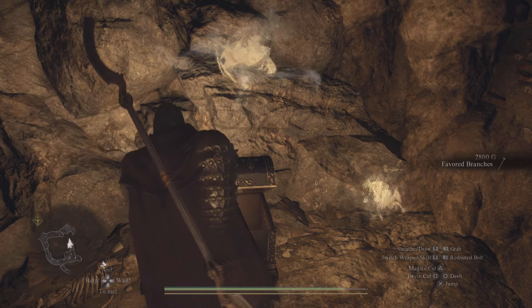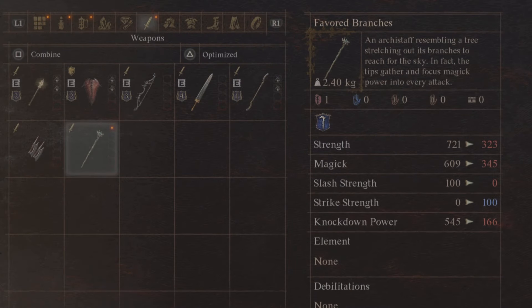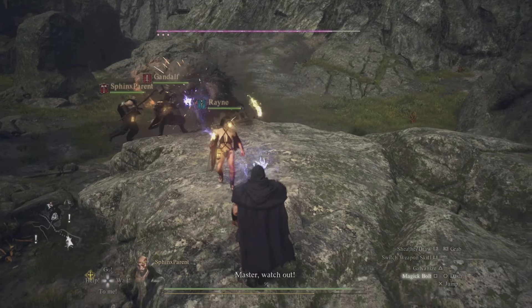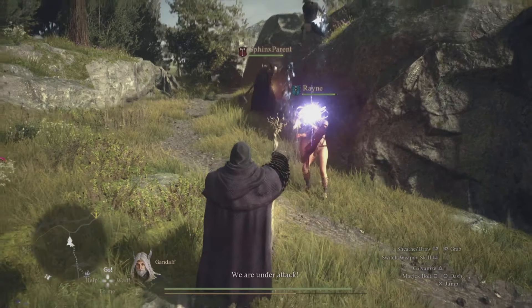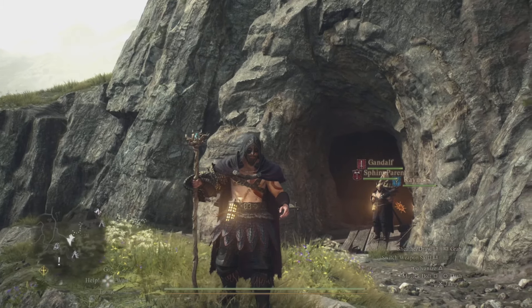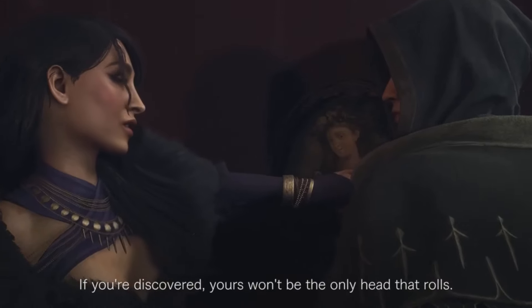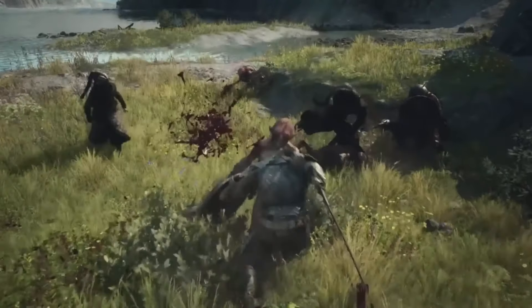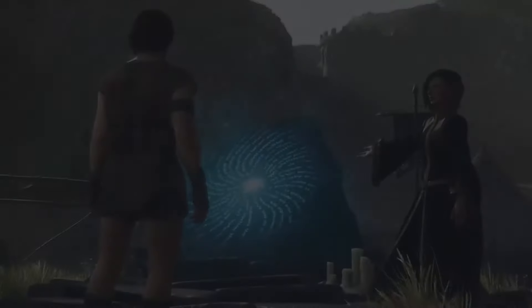Alright, and finally we get to the chest that we've been waiting for — the Favored Branches staff and 2800 gold as well. What's really cool about this is it has focus magic built into it: 300 on the strength, 300 on the magic, and 100 on that strike chance. It is nice. A little bit of knockdown damage as well, so against bosses it actually performed very well and against smaller enemies it did some damage too. A pretty nice staff. Now you know exactly where this cave is that's hiding two amazing items.